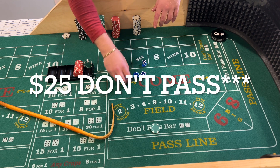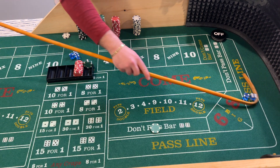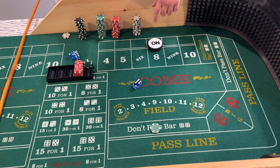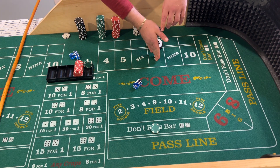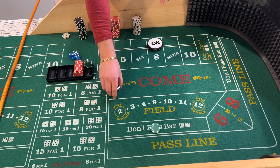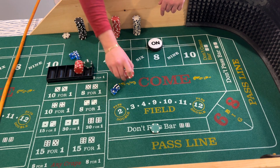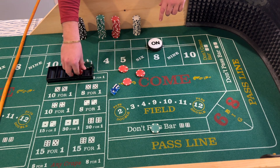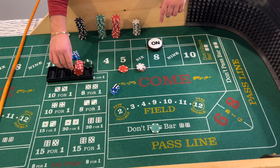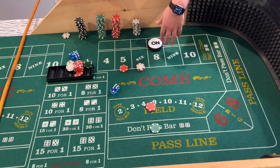Start out with $25 on the don't pass. Shoot number one coming out: eight — six two eight — alright. If you haven't seen the six-seven-eight video I'll link it below. Since you have the eight as the point, you're betting against the eight with the don't pass, so I would move the six over to another number. Since we are betting the field, I'd move it to the five, since the nine is covered with the field bet. So you put a $10 five and a $12 six, then $10 in the field.